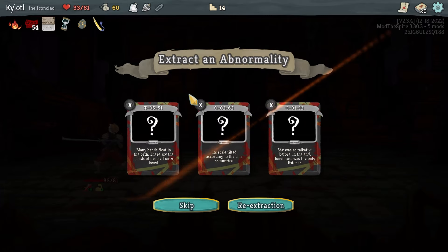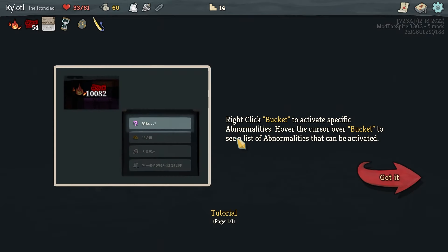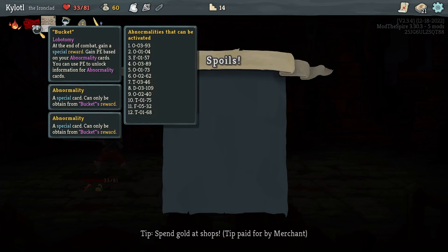Five block, upgrade card in hand, mid-combat — cool. Your next attack is played twice — interesting idea, I'll take it. Judgment Bird — oh wait, can I right-click the bucket? Certain abnormalities I can use manually by right-clicking the bucket — what? It's not letting me progress, what?